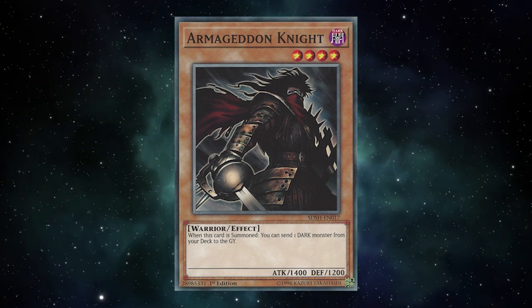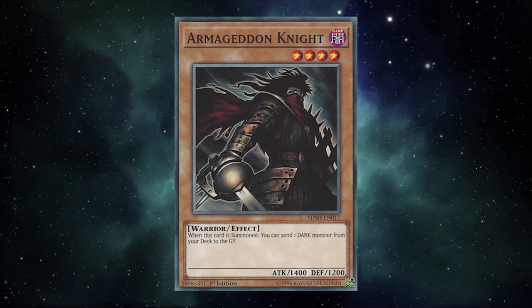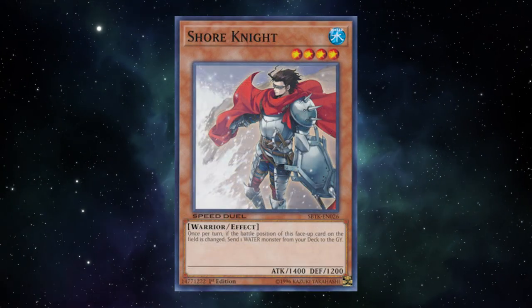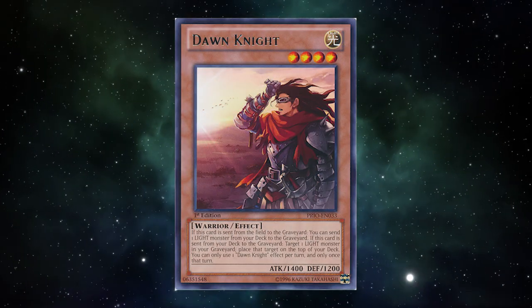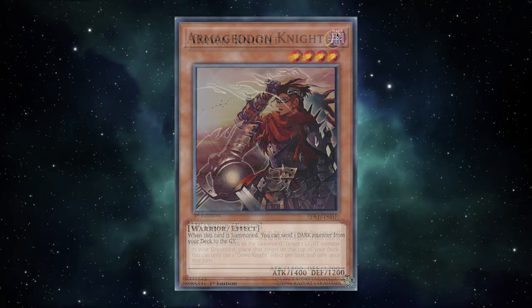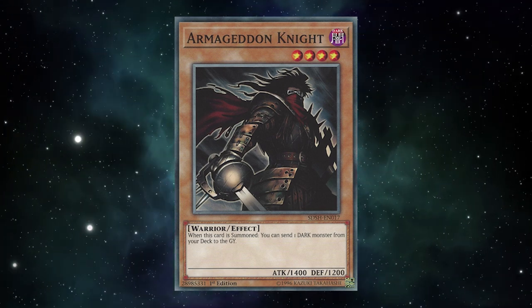Not just in terms of the cards it can send to the grave, but even in terms of how this particular Attribute Knight gets its effect off. Shore Knight sends water monsters if its battle position changes, Altitude Knight has to have a monster bounce to the hand, and Dawn Knight has to leave the field, which prior to Link summoning was no easy task. But Armageddon Knight? You just summon it — not even a normal or special summon specifically, just summon.